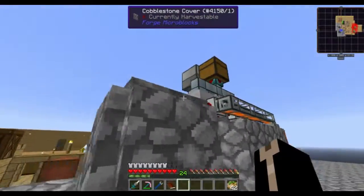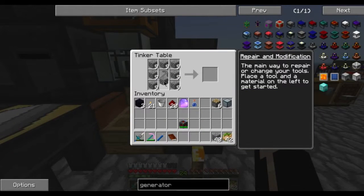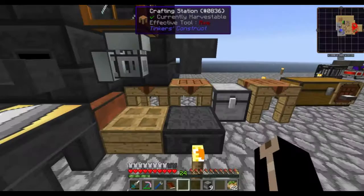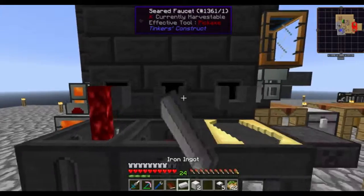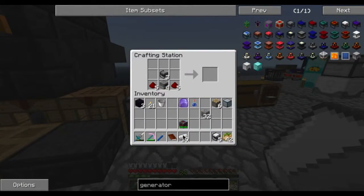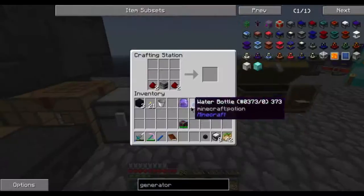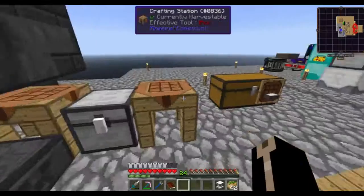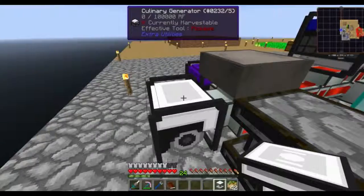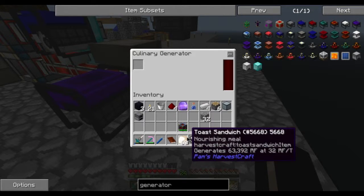We just need more ferni and more redstone. Probably got enough redstone. There we go - that's 8 culinary generators and the transfer node. This is going to be useful because I have been using a little bit of this already. Damn, I could have just done 7 of them. I have already been using a little bit of that for this.